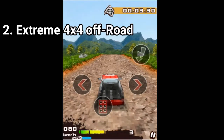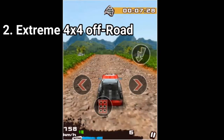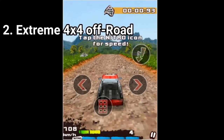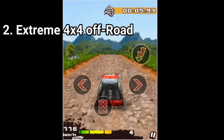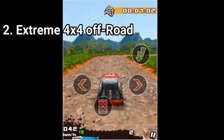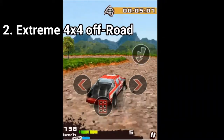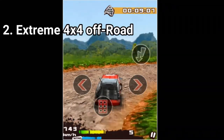Extreme 4 on 4 Off-Road Racing 3D is a game that pushes the hardware limitations of a Java phone to the limits. The graphics are top-notch — even among 3D Java games, the graphics are still very good looking. This is among the best looking 3D games on Java. But unfortunately, the game doesn't have enough content to keep you hooked. The controls aren't the best, but they work out at least.